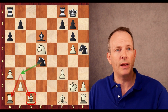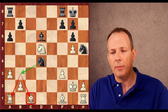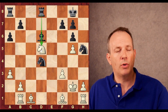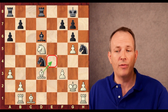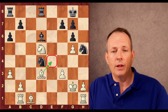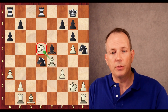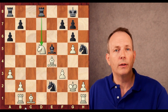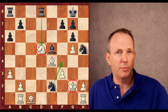He's threatening knight to b3, which would eliminate the bishop at c1. Black has a safer king and is in good shape. Rook to b1 takes away the threat of knight to b3. Now rook f to d8, creating x-ray pressure against the knight on d5. Bishop to d3, so the bishop can play to e4 and defend that knight if need be. Now rook a to c8. There was a slightly better idea — he could have played bishop to e5, revealing the rook's attack on the knight.